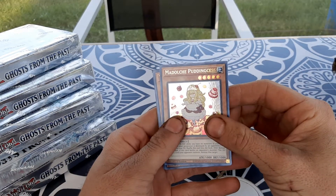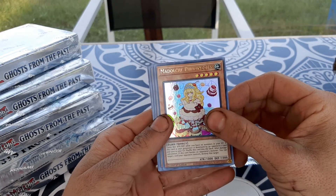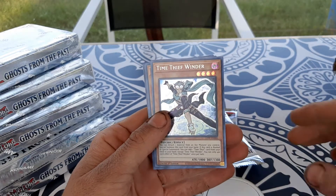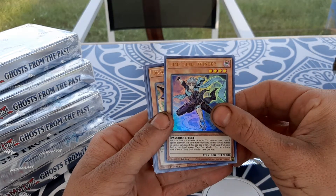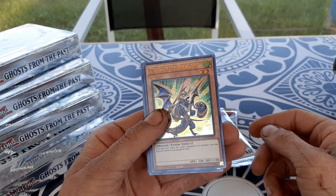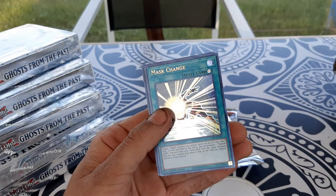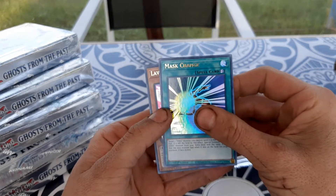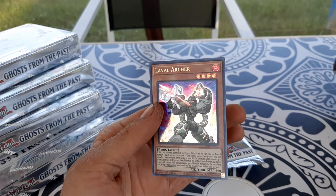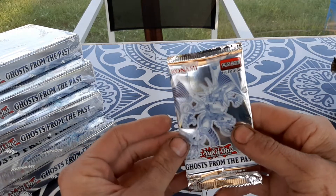First off we got Madolce Puddingcess — how pretty that artwork is. We don't have a Madolce deck just yet; we might try to build one. We got Time Thief Winder — that's pretty cool since we do have Time Thief Redoer. Oh, check out that Dragunity Phalanx! We got a Mask Change — that looks pretty cool — and we got Laval Archer. The artwork on these Laval cards looks so cool; I love the fiery background mixed with the holographic treatment. Now let's open up the Firewall Dragon pack.